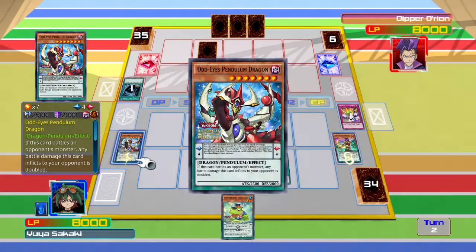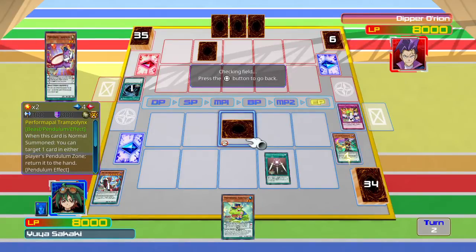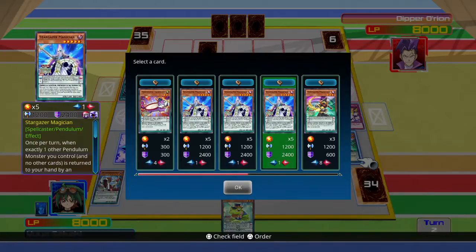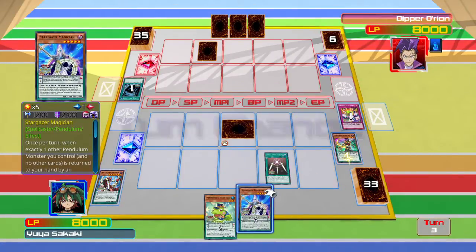We take Odd-Eyes' effect. So Odd-Eyes goes to the extra deck and we do get a Stargazer.